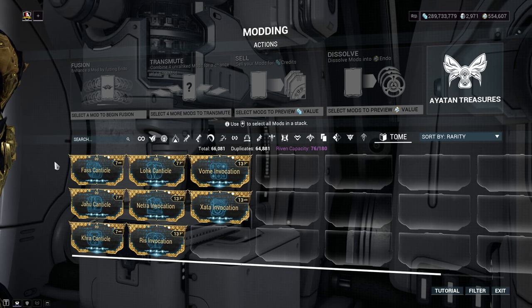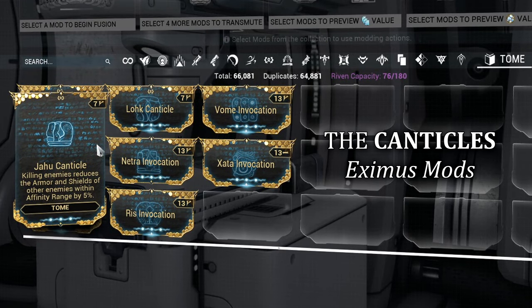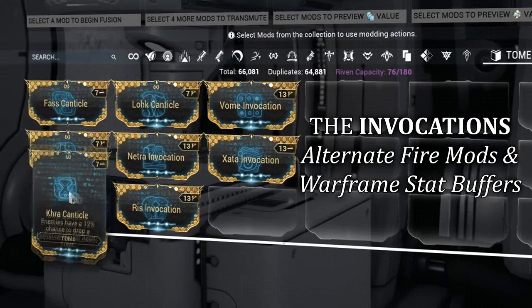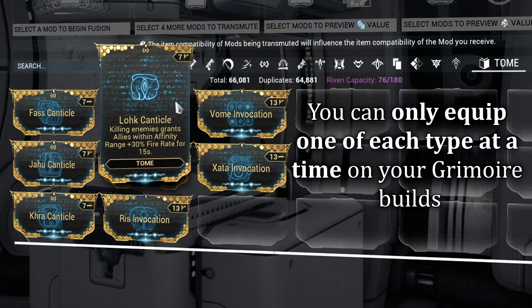Does this weapon have any new mods? Yes, it does. The Grimoire has a total of 8 specific tome mods that are only usable within this weapon. I'll slowly cycle through the mods on screen for you to browse and pause if needed. The mods are split into two types: Canticles, which are all Eximus-related mods centered mostly around utility within your book builds, and Invocations, which give some very interesting stat increases — for example, a 60% increase to either strength, duration, or efficiency at max values. Just like how some mods share the same name, you can only apply one of each type at a time.